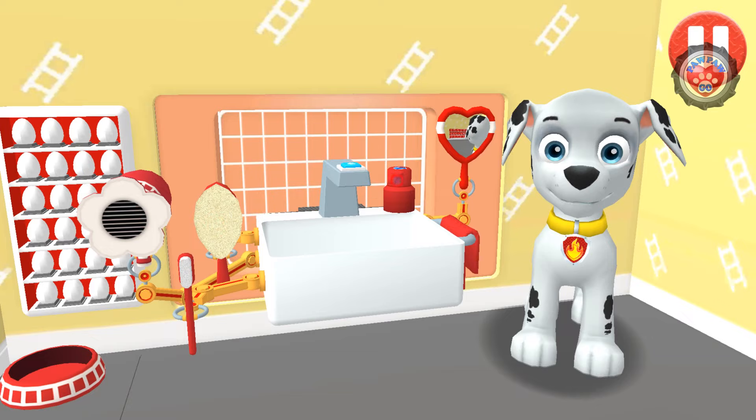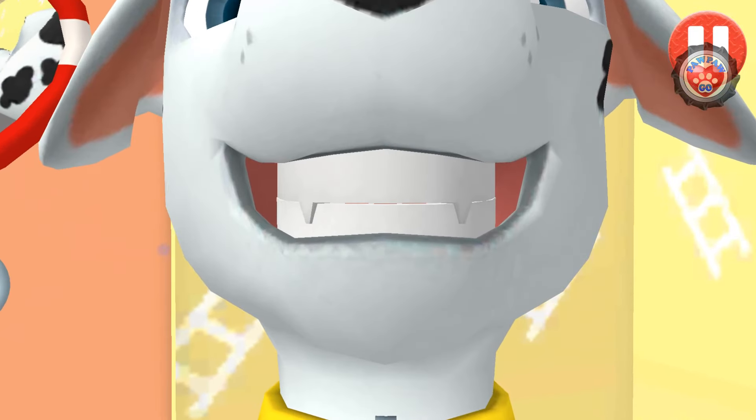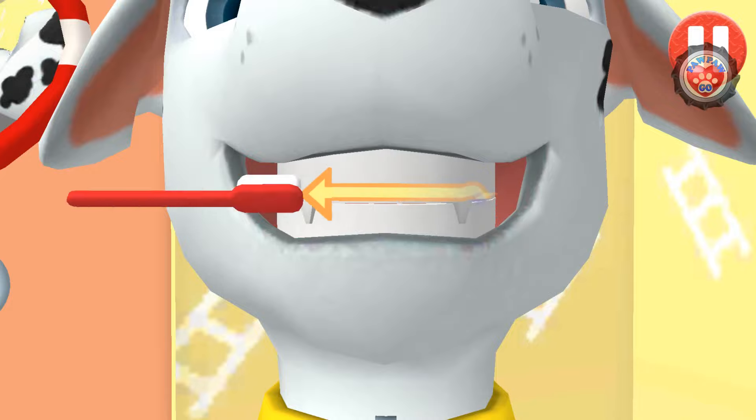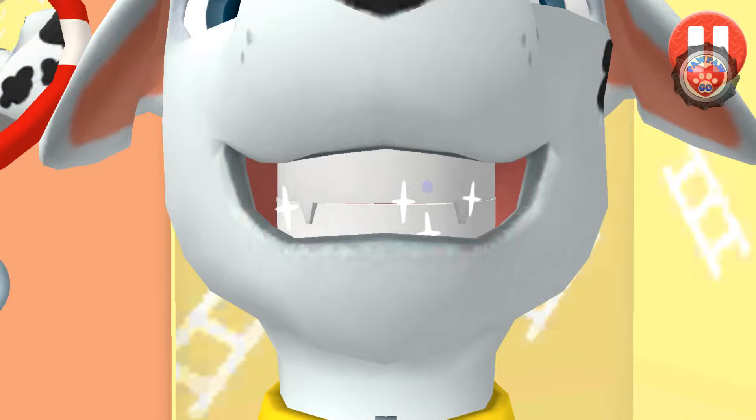Tap the toothbrush by the sink to begin. Swipe to brush up and down. Swipe to brush back and forth. Swipe to brush around and around. You did it! You scrubbed each and every tooth.